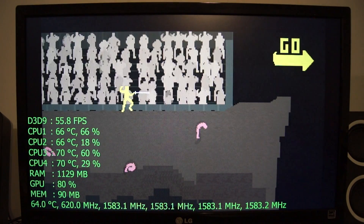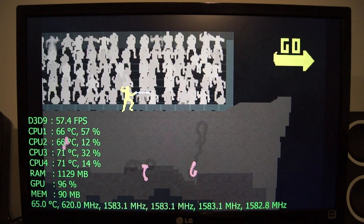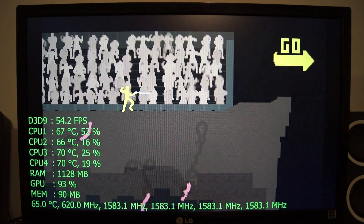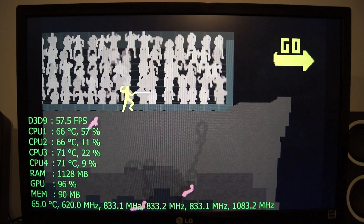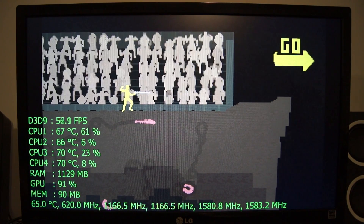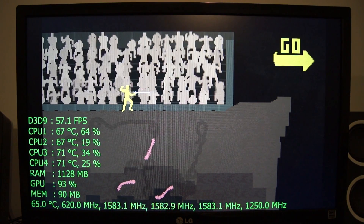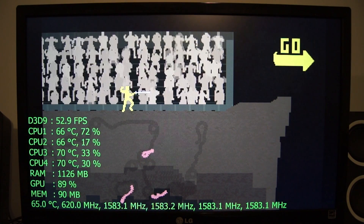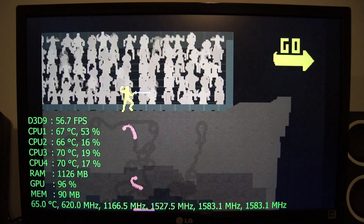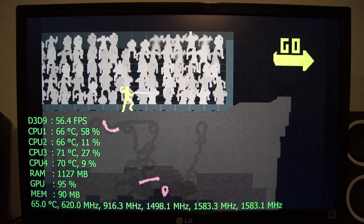Just want to pause really quick here to take a look at this. The frame rate has been in the 30s and has jumped up to the 60s — so pretty good. CPU temperatures are approaching 70°C on a couple of the cores. CPU usage looks like it's heavily single-threaded, maybe dual-threaded. System memory usage is relatively low. GPU usage is not at 100%, but the GPU clock speed is at its max boost of 620 MHz on this Z3735F SoC with Intel HD graphics. So 65°C on the GPU side is relatively cool.